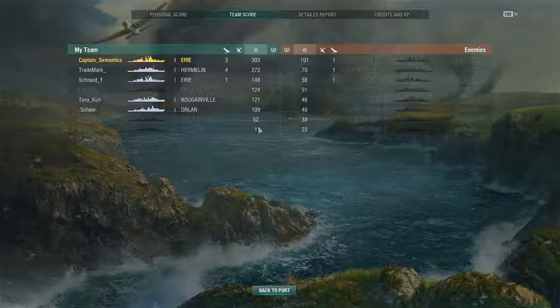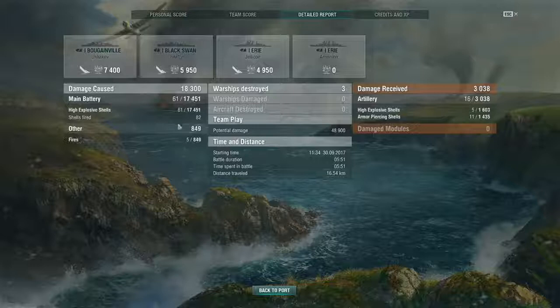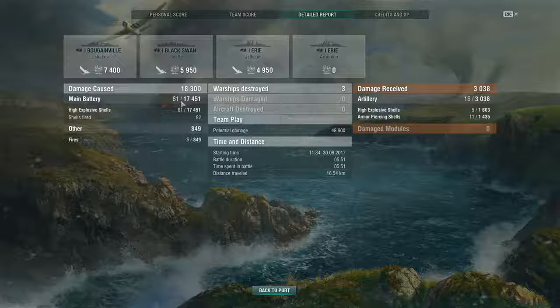The Details Report will give you a breakdown of not just how much damage you caused, but what damage you caused with different things — with your main battery, it'll tell you your number of hits versus shells fired, how much damage you did with fires, and when you have armor piercing, how much damage you did with high explosive versus armor piercing. It'll also show you the different ships that you hit, like the Erie I got one hit on — my shell didn't actually do any damage even though it penetrated.